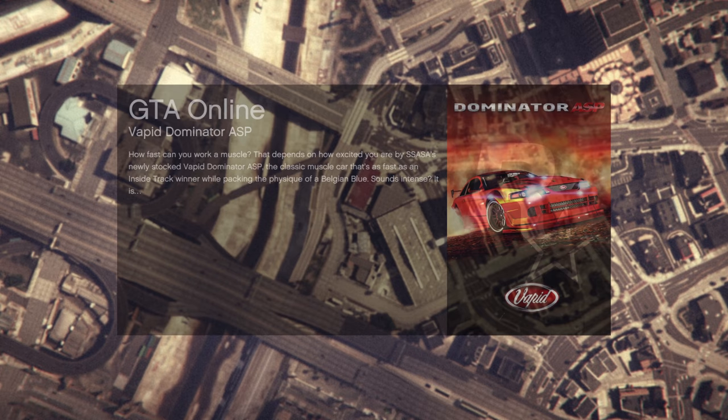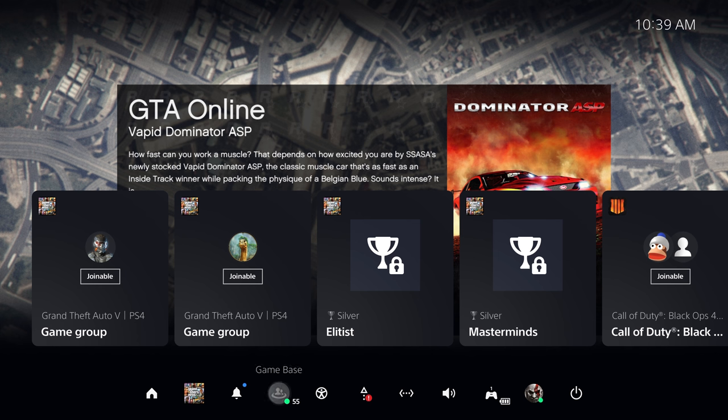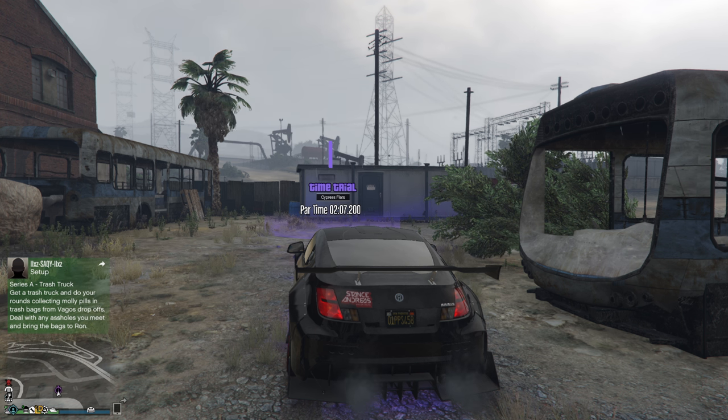If you get stuck in the clouds, go ahead and hit your PSN home button and try to join someone from your friends list. When you spawn online, you want to head to the time trial.